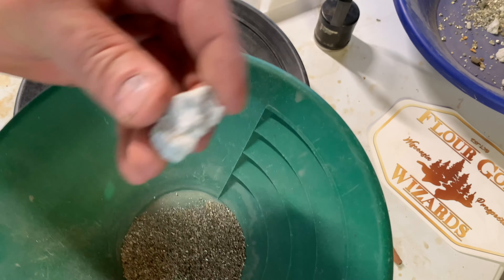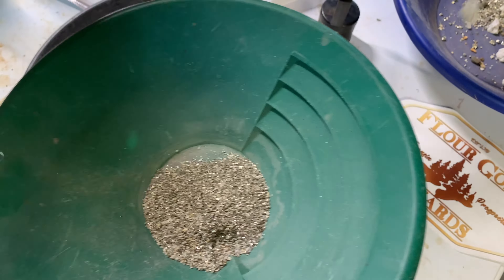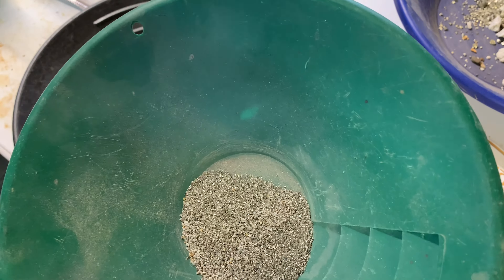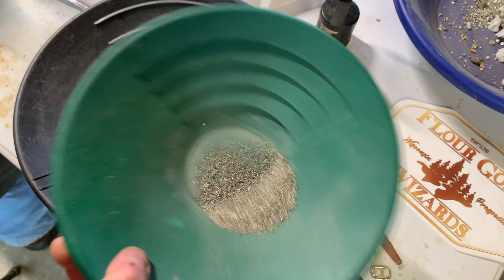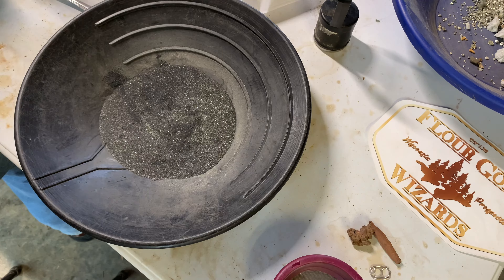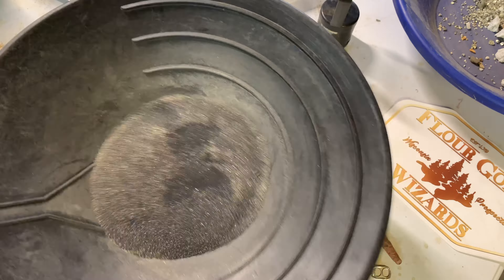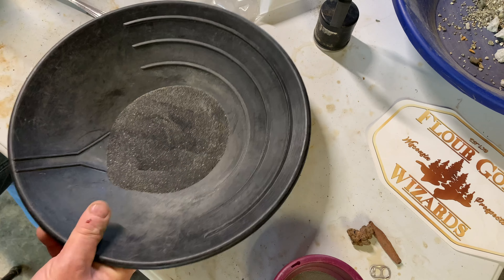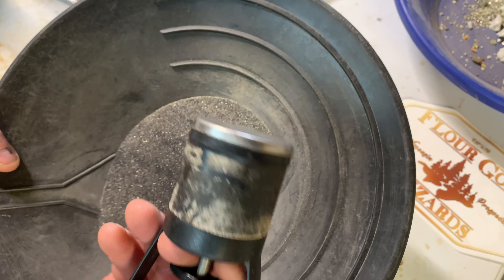I'll grab one of those bigger ones — it looks to be pretty much the same material only in smaller form. I do believe that's exactly what that is — some pyrite probably mixed with all kinds of iron and whatever else he's trying to do to me here. I'm going to put that off to the side. Here's the material that did go through the 50 mesh. There's quite a bit of it and it's a lot of black sand — solid black sand.